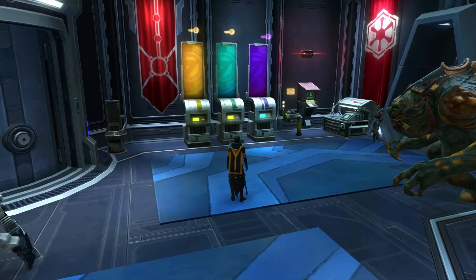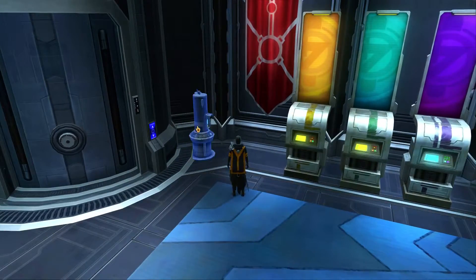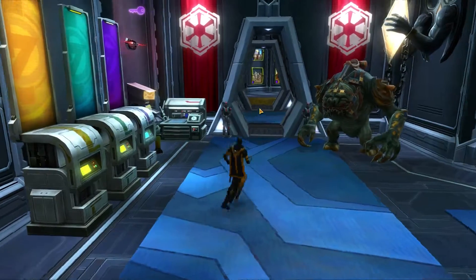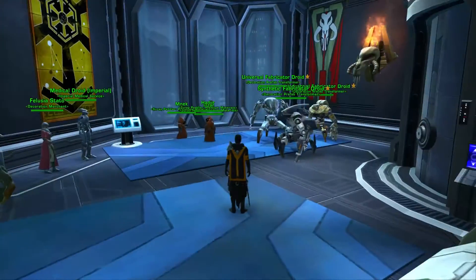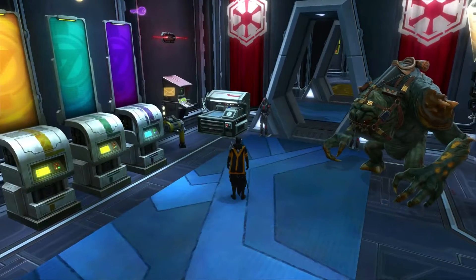Pretty much the only thing I can't do here is pick up and turn in quests. I even have a little encryption terminal where I can get 1,000 to 4,000 credits every time I click it — of course there's a cooldown for that. Just a simple little entry room that has everything I need, very handy.